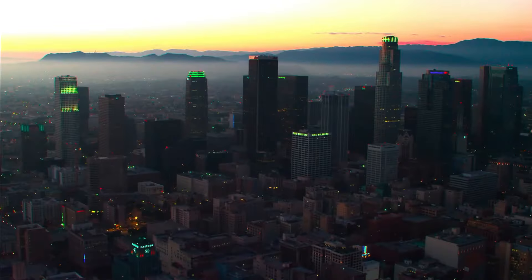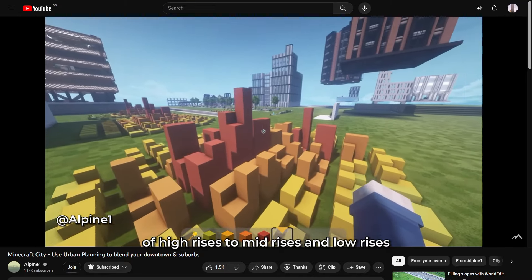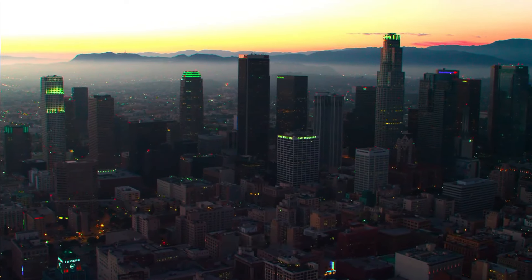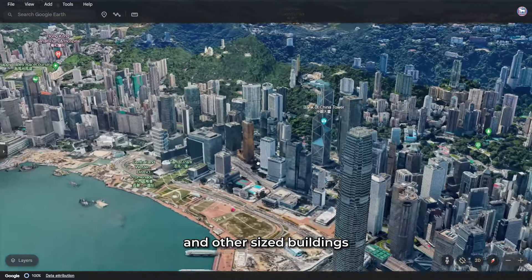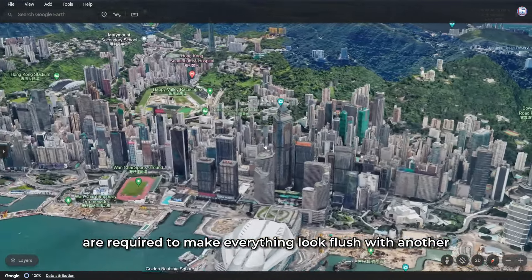It is important that you have the correct ratio of high-rises to mid-rises and low-rises, because a city with only tall buildings is very unrealistic and other sized buildings are required to make everything look flush with one another.